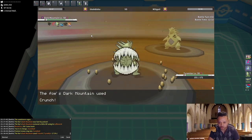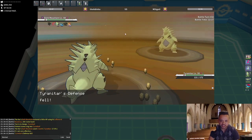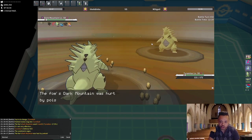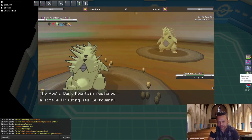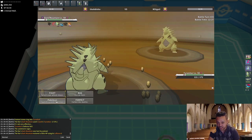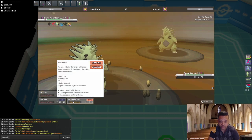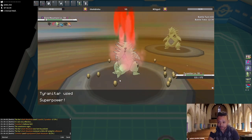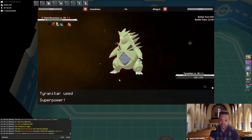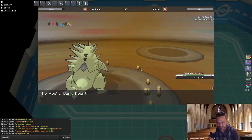I go to Tyranitar in case he switches into Scizor — we can throw off a Superpower. If he stays in and Crunches it doesn't do too much. We get the Superpower off because that Scizor might be Swords Dance three attacks — otherwise he would have Roosted earlier. We Superpower and knock out Tyranitar, which is really good — that way he won't be able to set Rocks, and I only need to Defog once.